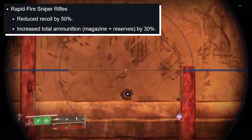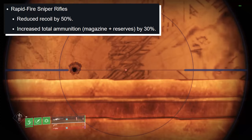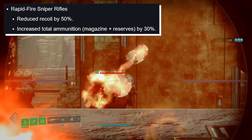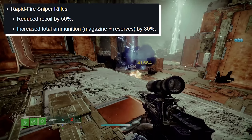Rapid Fire Frame Sniper Rifles: Bungie reduced the recoil by 50%, which is substantial, meaning your follow-up shots will be a lot easier. They also increased total ammunition by 30%. This is more of a PvE change, but it's a substantial buff.